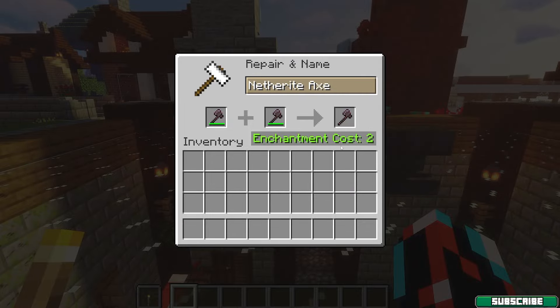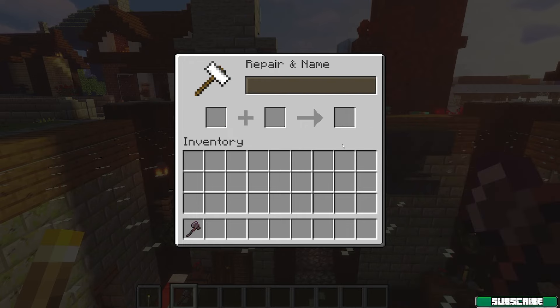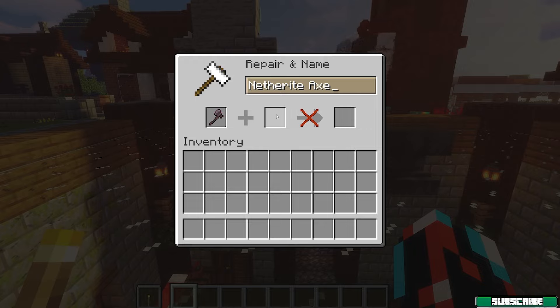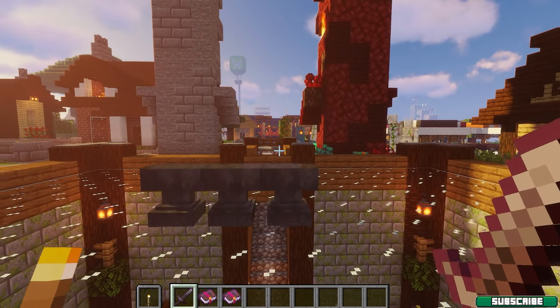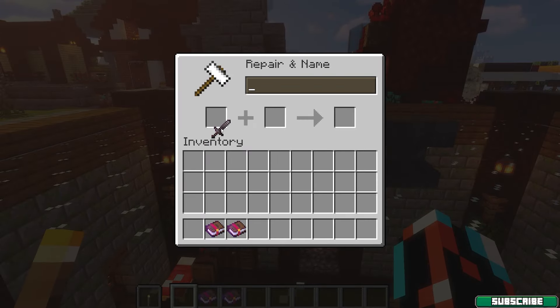The second method is combining items. You can combine two items in the anvil into one, as you can see right here. This will combine the durability of two items into one. The anvil will also give you about a 12% durability bonus, which is great. And if you combine an enchanted item with an unenchanted item, the enchantments will carry over, which is really good.